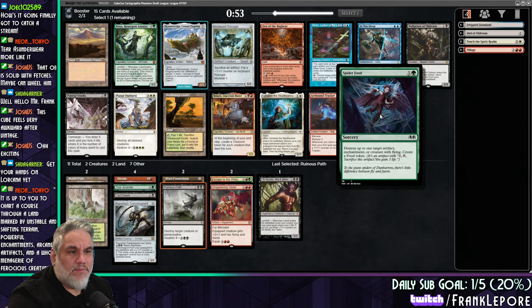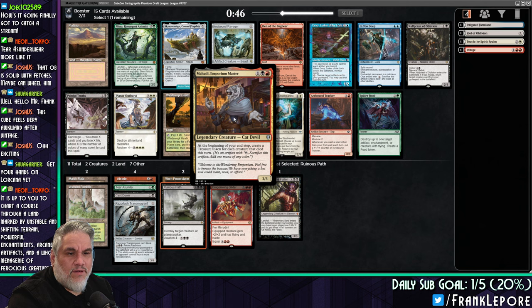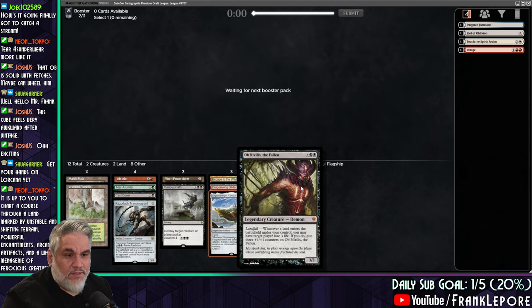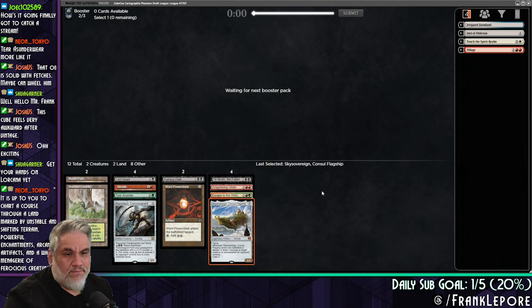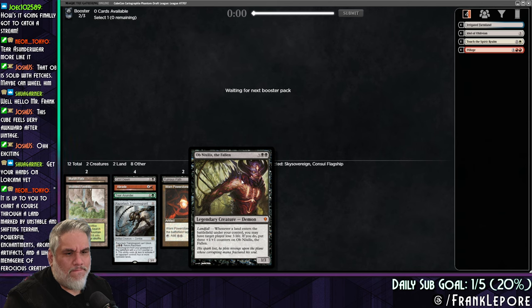Null Priest is cool if it comes back. How many cards in here destroy artifacts and enchantments? There's like a thousand. Create a treasure for each creature that died this turn. What a cat devil. I think we're just taking Sky Sovereign — Sky Sovereign's an absolute beating. This guy gets two counters, and if you do, put three 1/1 counters on it. Whenever a land enters the battlefield, you may put a counter on it — target player loses life. Whenever a land enters the battlefield, you can attack after. It's actually pretty good. If you play a fetch land, he's a 9/9 and your opponent takes six.